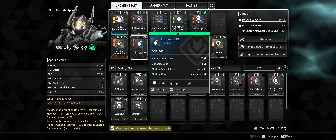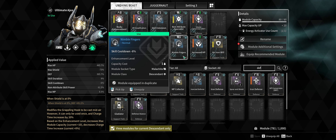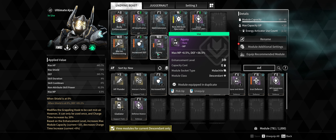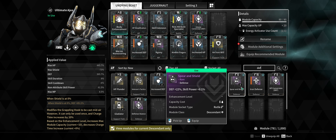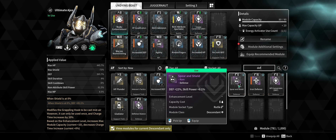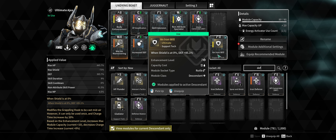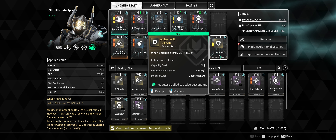Some modules should be on every descendant: Increase Defense, Increase HP, and Nimble Fingers to speed up skill casting. I'm also using Agony for another defensive buff. An alternative to consider is Spear and Shield, which starts at 22% defense and gives 8.1 skill power — I'm playing around with that in another build. Lastly, Iron Wheel: when your shield goes down, your defense gets a significant boost. I think Iron Wheel could be a centerpiece of many Ajax builds for that extra defensive layer.